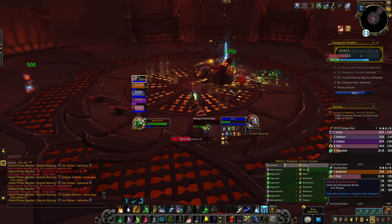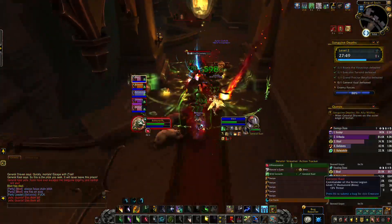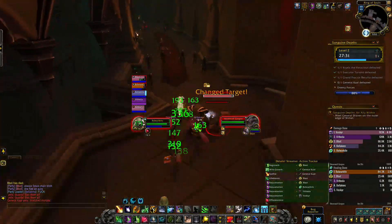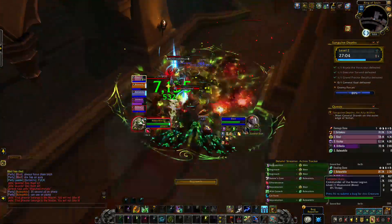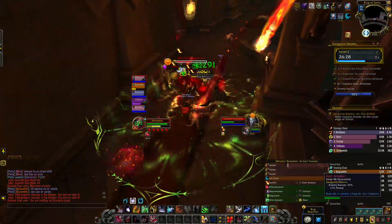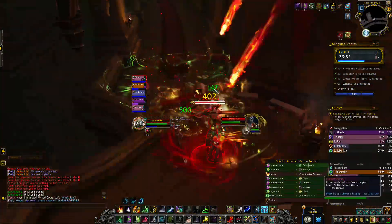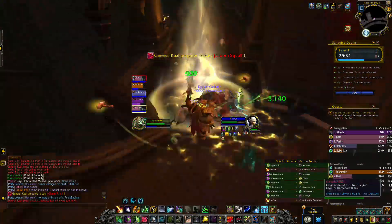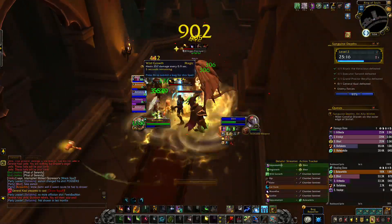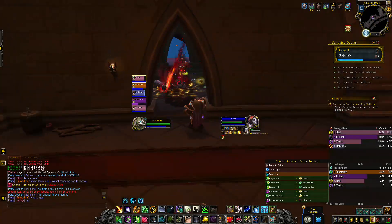The tank is going to get Iron Spikes on them — make sure you're using your mitigation at this point because it's a solid amount of damage. Right after the last boss is the shield you pick up, which you'll be using throughout the rest of the dungeon. It has a 30-second cooldown and creates a barrier that reduces damage taken by 65%. Get accustomed to using this because on the final boss fight it is going to be very necessary.